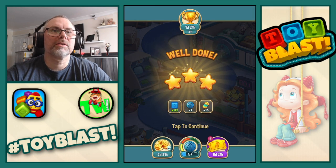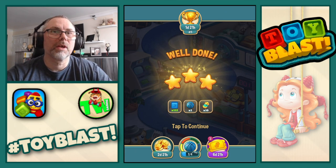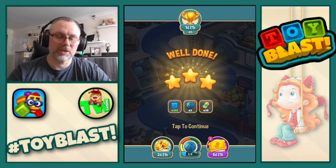There we go — 3 stars. We get double blocks so we get 112 blue blocks. We also collect a blue basketball and 10 liquids for the pass.